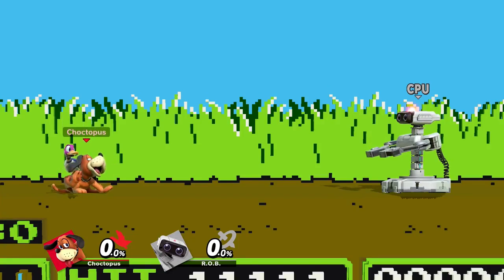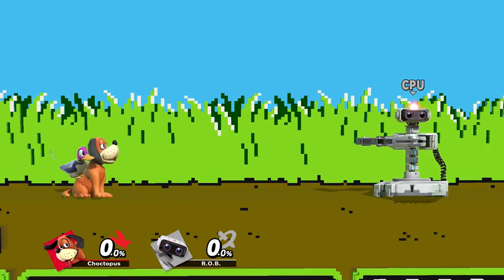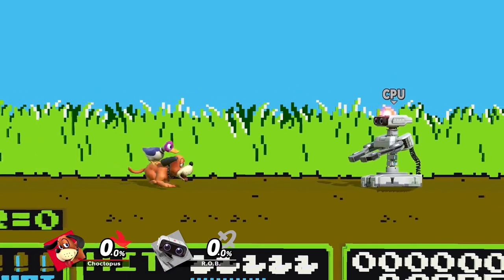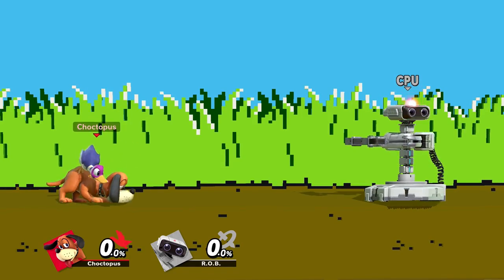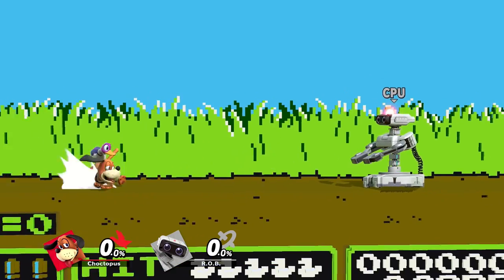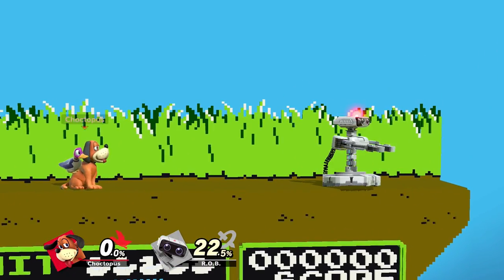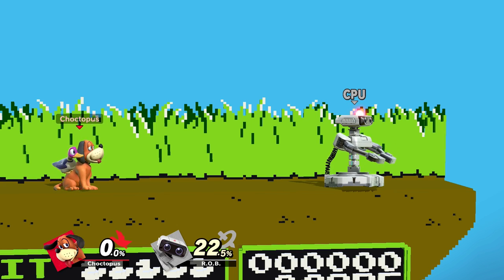What's up YouTube, I'm Choctopus, and this week we are breaking down the dynamic dog and duck duo, Duck Hunt. Duck Hunt is a lightweight with a great toolset for turtling and playing defensively, so you can lure your opponents in and set up for some really interesting combos. You can vote on which character we're gonna break down next week down in the comments section, and let's get into the breakdown.